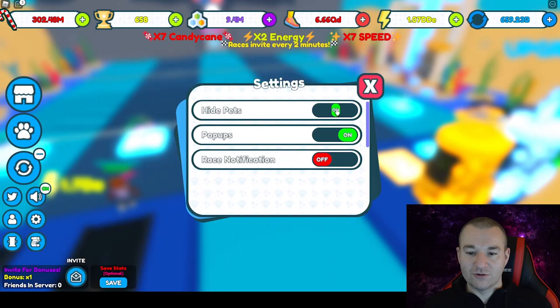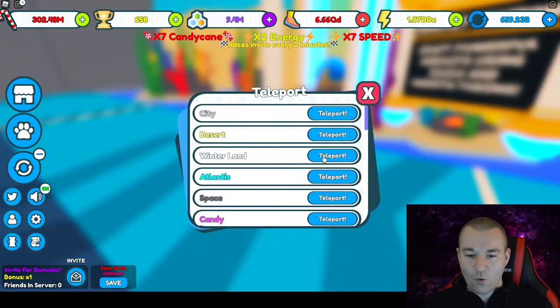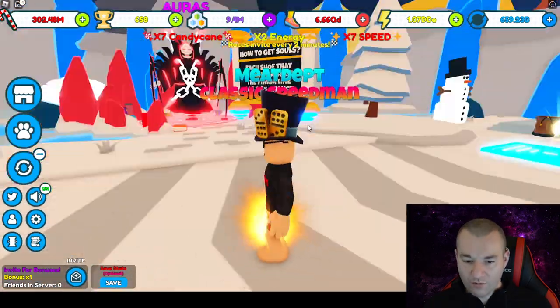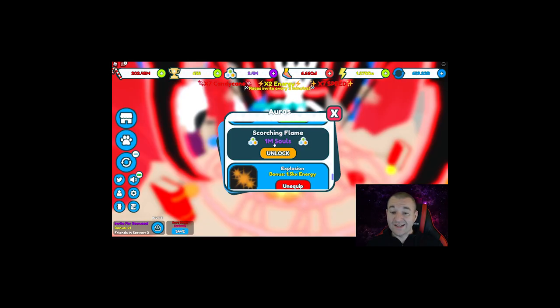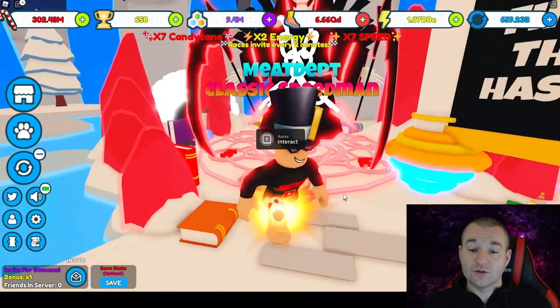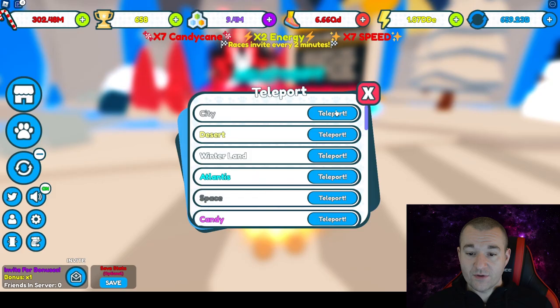Let me turn the pets off because they're huge, and let me head to the winter land. I'm using the new aura right now - it is OP. If you scroll down, it's called Explosion and it gives you 1500 times energy. It did cost 2 million souls, so keep that in mind, but it is worth it.